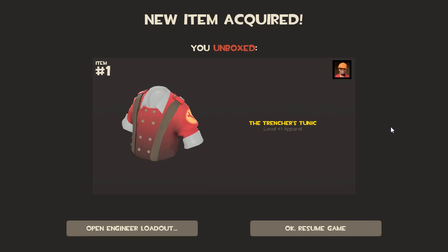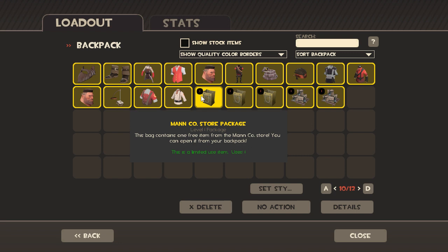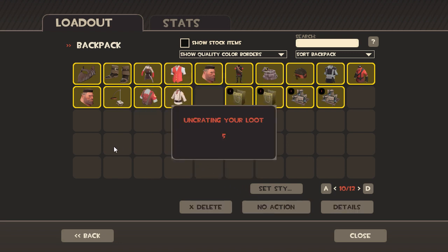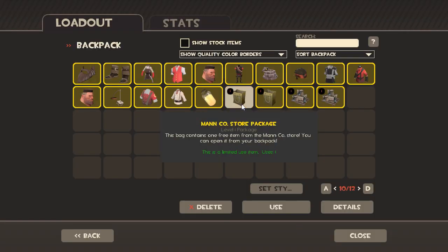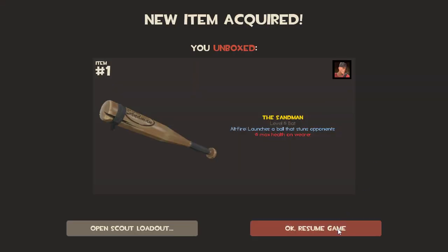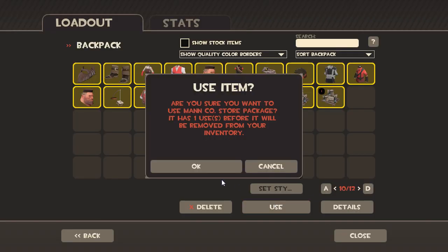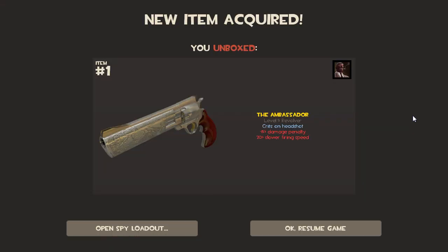Another one of those. Alright, time to open these care packages from the Manco store - the ones that never give me a hat. Thanks for the weapon fodder; I'll just craft more scrap I guess. Thanks for the items. Give me a hat, give me a hat, give me a hat! That's a weapon - okay, that's good fodder I guess. I'm continuing to gather weapons to make scraps so that I can craft again.